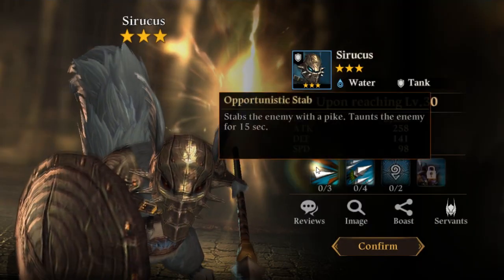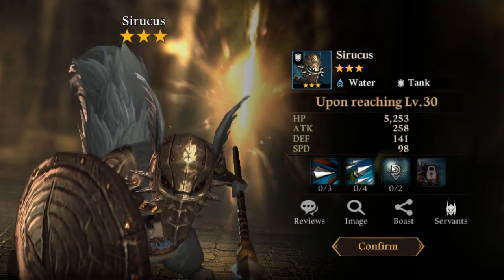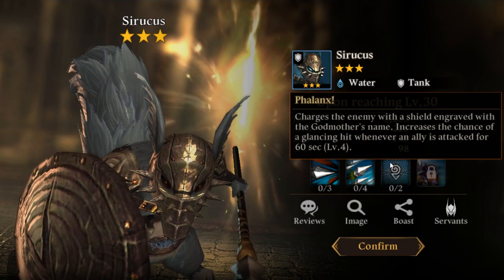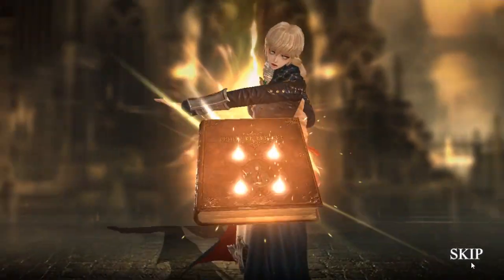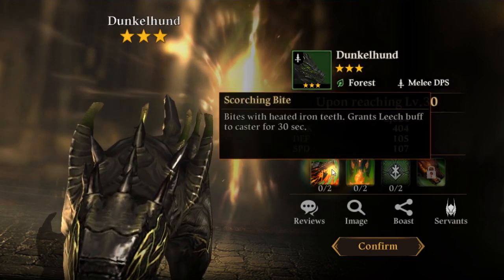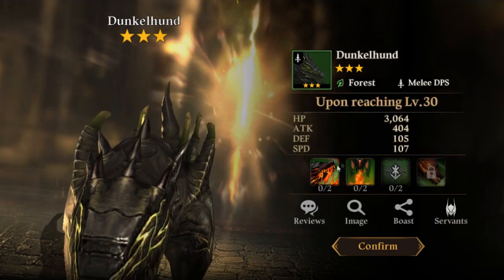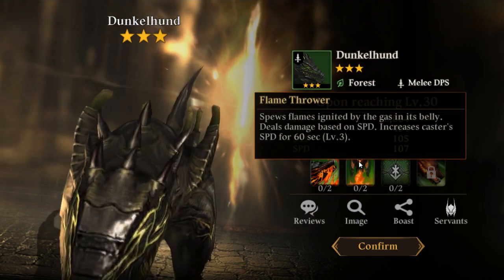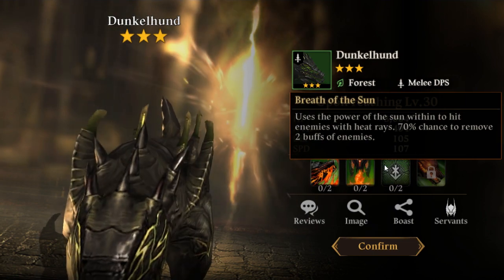At least we can go through these pretty fast. Never seen this one — taunt, attack down. Finally! I need an attack-down character, a good one. This one gives the caster leech and increases caster attack speed with a chance to remove buffs on enemies.